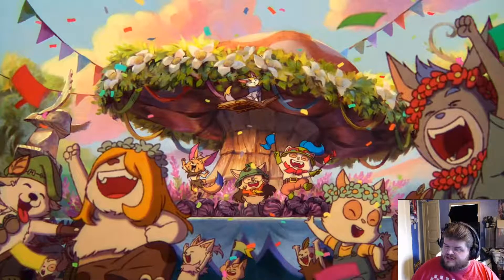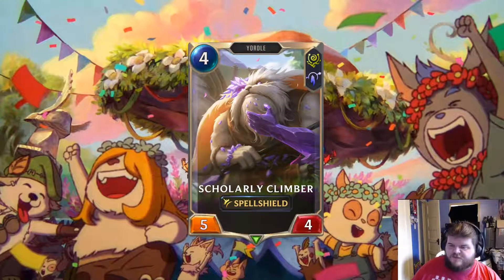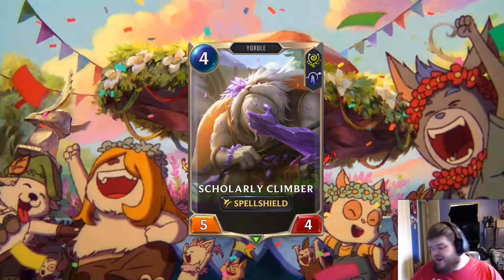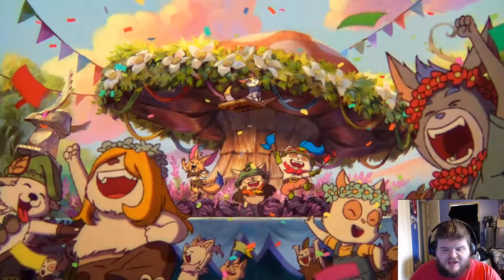Next up, Scholarly Climber — a 4-mana 5-4 Spell Shield, Targon Bandle City. It has good stats — a 5-4 for 4 is not bad at all, and Spell Shield is nice. The card this immediately makes me think of is Ruin Runner, which is a 5-mana 6-3 Spell Shield Overwhelm. Scholarly Climber's not bad, it's a common with good stats. I don't have too much to say, it's a nice common.